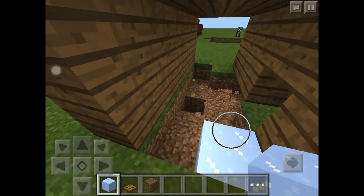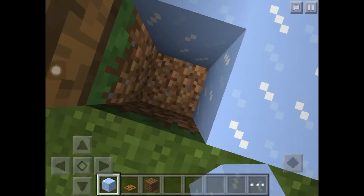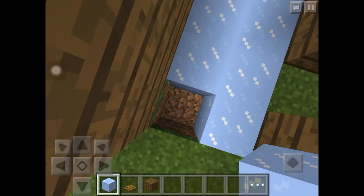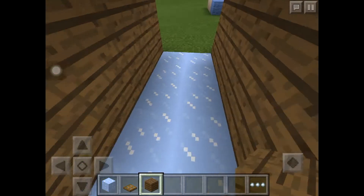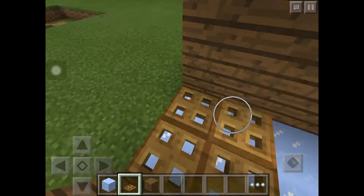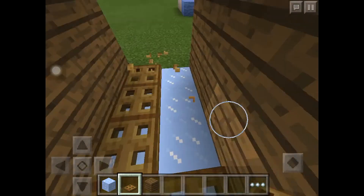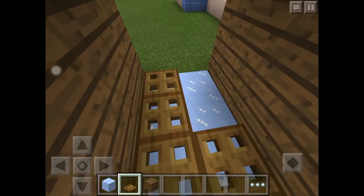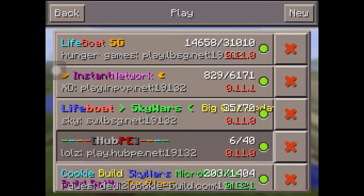I'm destroying blocks so fast now and I'm not used to it yet. Then add trapdoors — it should look like this. Place them down like this, and when you go into survival mode you're ready.